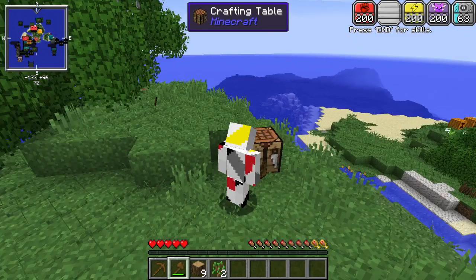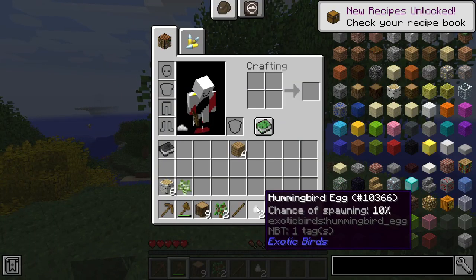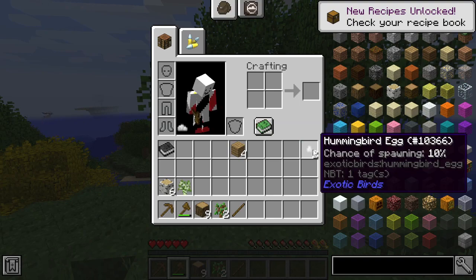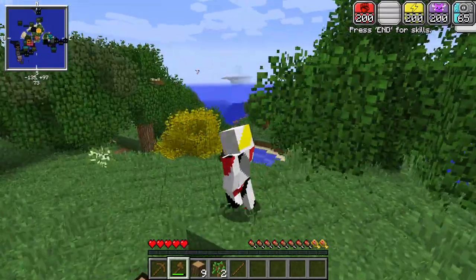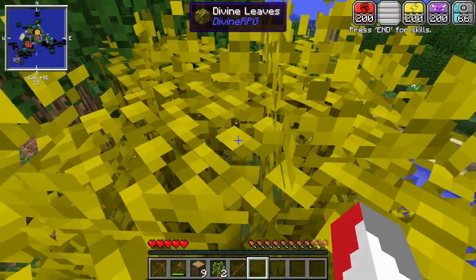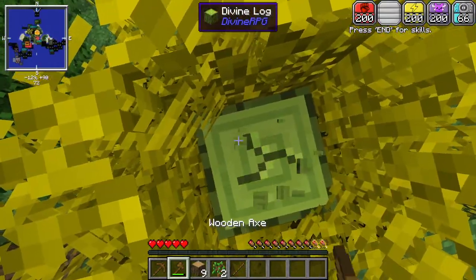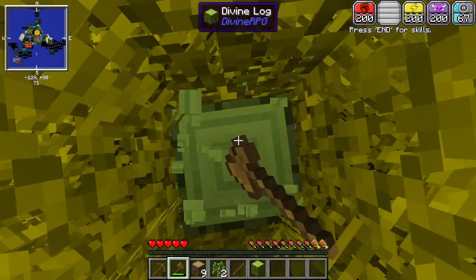Let's grab these eggs — we got a hummingbird egg, one in ten percent chance. I've got some divine leaves here; this is from Divine RPG — yeah, we even have Divine RPG. I really went all out with this series.